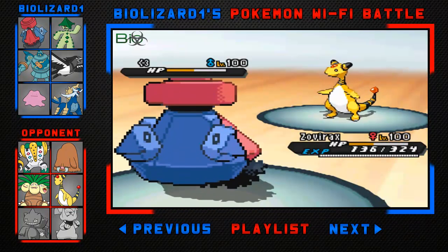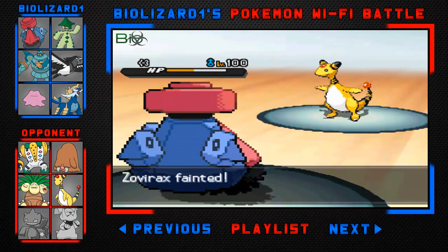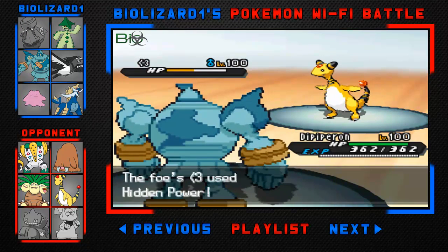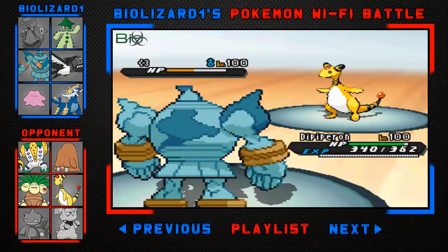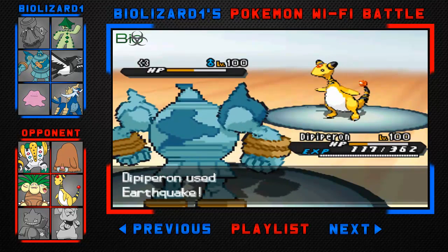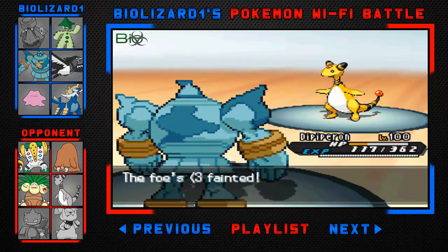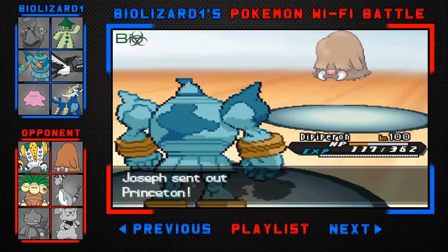I'm going to let my Probopass faint and switch into something immune to Fighting type moves — that's my Golurk, so I'm pretty much fine. But then he reveals Hidden Power, which is probably Hidden Power Ice, and that tells me this guy might be Expert Belt. I'm not sure I can take that Hidden Power Ice, but I go for Earthquake and I surprisingly survive it. He might have Lum Berry with Rest, but I'm not really sure what this moveset is.